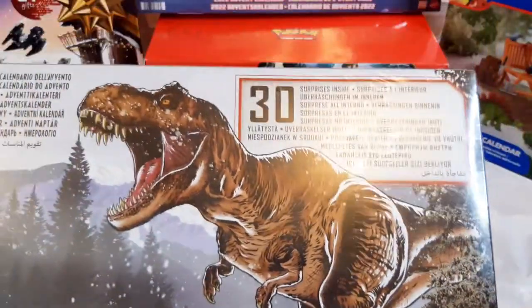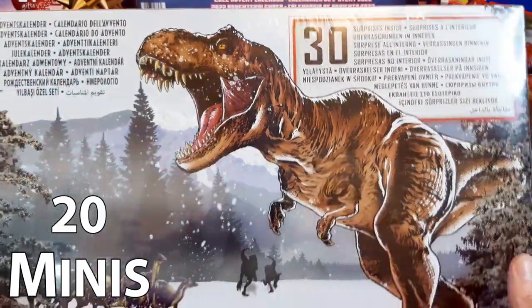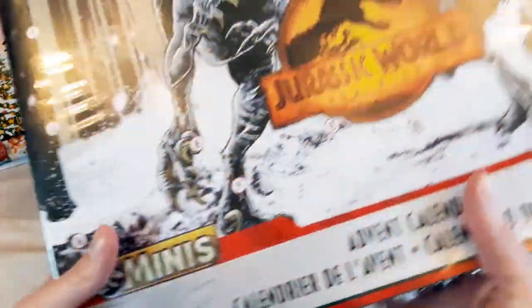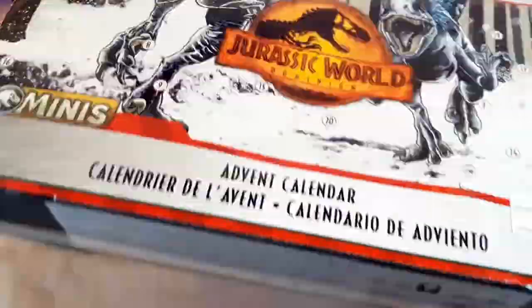There's one figure, there's 19 dinosaurs, and 10 pieces which makes the scene. So with that figure that is 20 minis, and like it says there's 30 pieces in total, with that lovely snowy T-Rex picture on the back. But anyway, let's get this open and have a look at what we've got.